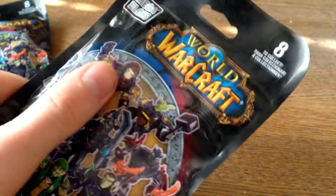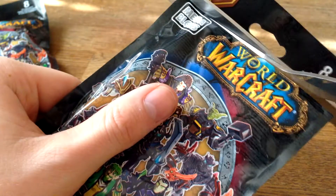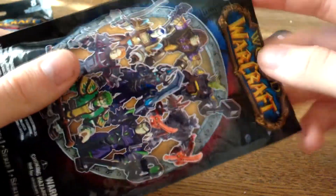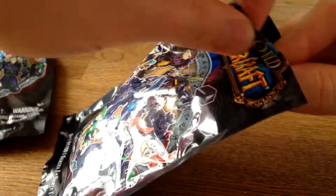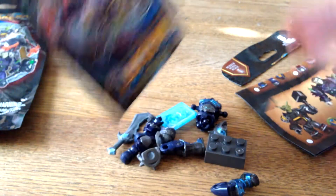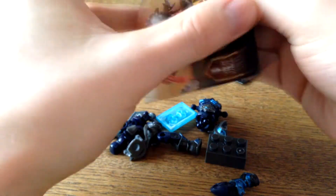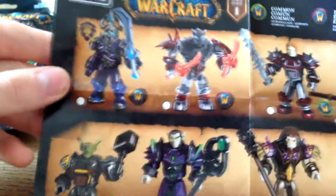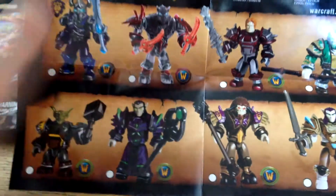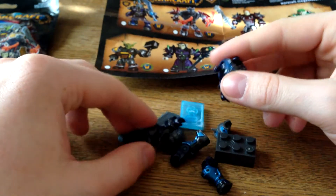So now I'm going to open the first bag. I open it correctly, and you can see I got a bunch of stuff in here. I wonder who this is. Here's all the characters and you can check off the little mark when you've got them. Let's see which one I got — I'm just going to open it and build him together.